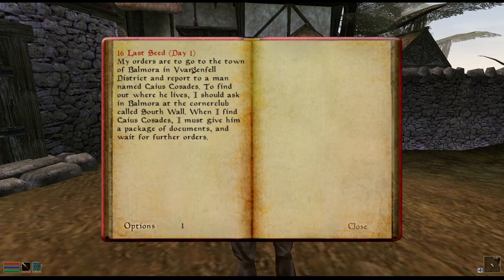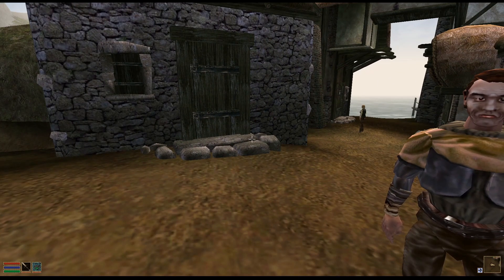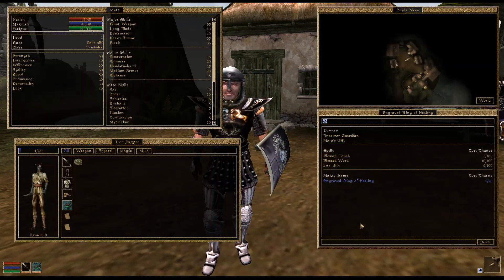My orders are to go to the town of Balmora in Vvardenfell District and report to a man named Caius Cosades. To find out where he lives, I should ask in Balmora at the corner club called South Wall. When I find him, I must give him a package of documents and wait for their orders. I don't actually know where that is on the map.